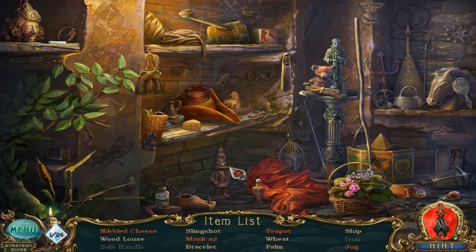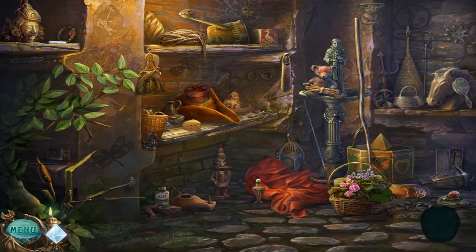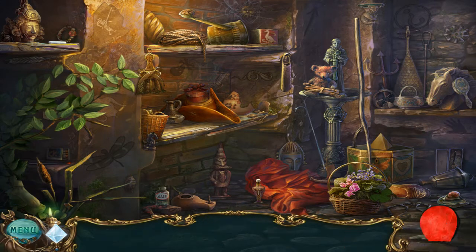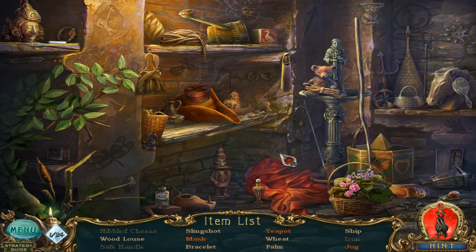Now we need to find nibble cheese — this is the cheese, but we have to do something else with it. Wait for the mouse to bite it, and then we get just a little piece. Wood louse, slingshot, two masks — I see one, I'll see the other one eventually. We got a bracelet to find, a teapot, wheat, palm — I think I remember where the palm was, I saw it at the beginning. Got to find a ship and a jug.